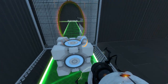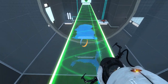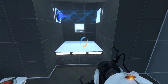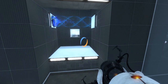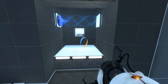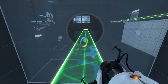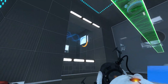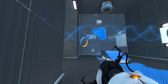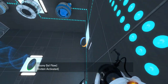Let's just place this here in advance, perhaps. And then go through here. What is that portal surface for? I think we wanna get bounce gel there, so let's work on that. Forgot the funnel's not tied to the button.